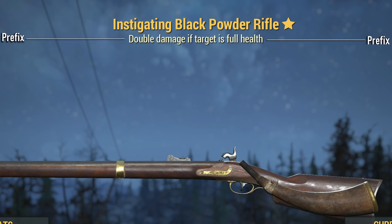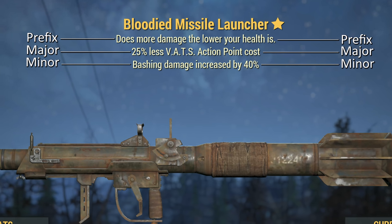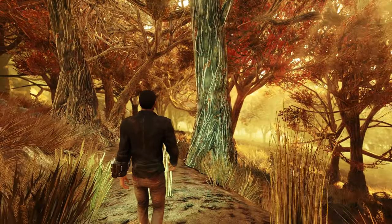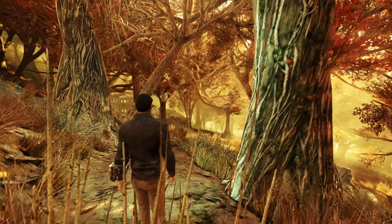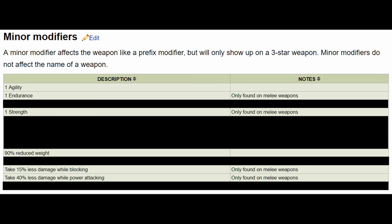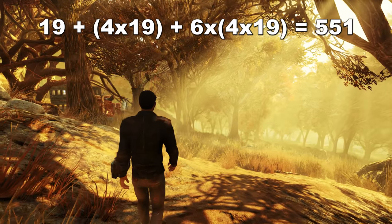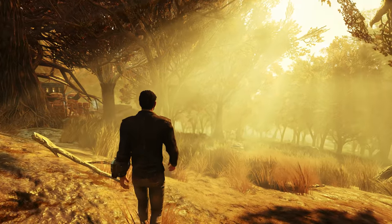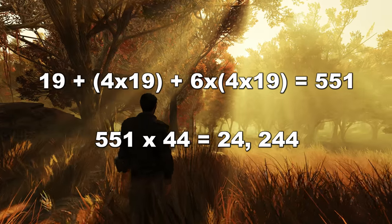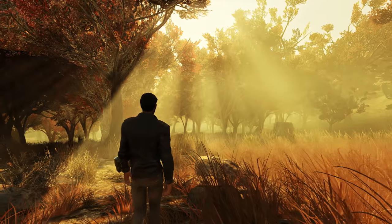A 1-star weapon only has a prefix modifier, a 2-star weapon has a prefix and a major, whilst a 3-star has a prefix, major, and minor modifier. In total there are 44 different melee and unarmed weapons in the game, with 19 prefix modifiers, 4 major modifiers, and 6 minor modifiers — giving a total of 551 different legendary variants. Multiply this by the 44 different weapons and we have a grand total of 24,244 different legendary melee or unarmed drops.